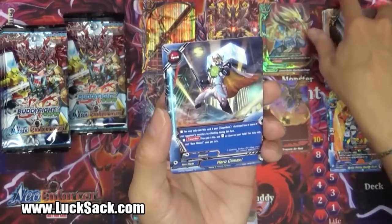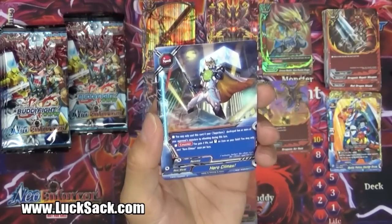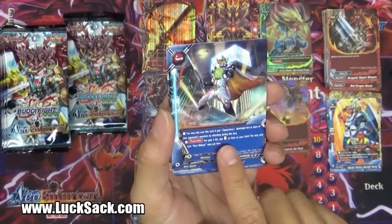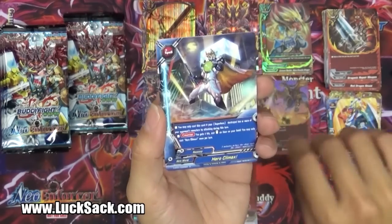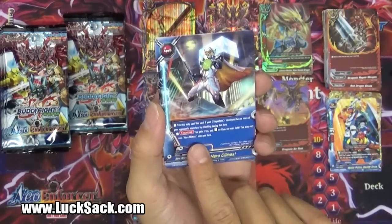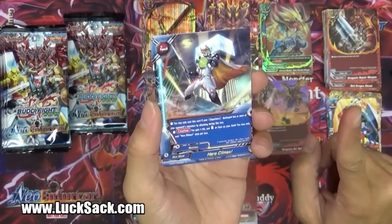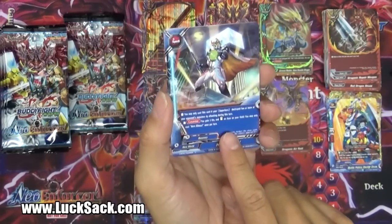And then we have Dragonic Repair Weapon - return an item from your drop zone to your hand. So this would be Dragon World's way of getting items back from the drop zone. If an item gets destroyed, you can use this card to haul it back out. And the Hero Climax spell: you may only cast this card if your superhero destroyed two or more of your opponent's monsters by attacking this turn. Counter - you gain two life and stand an item on your field. You may only cast Hero Climax once per turn.